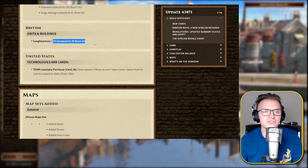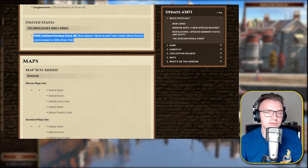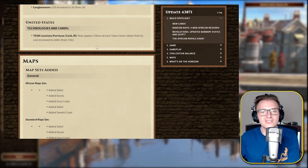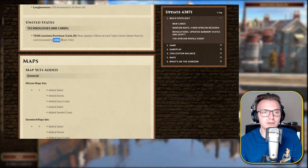Brits — Longbow line of sight has been increased. That's one of the first changes to Brits I've ever seen, which is kind of crazy. United States: the Louisiana Purchase card — age 3 now spawns 3 Bison down from 6, and a cost of 1000 coin. That card was crazy — having all that Bison spawn at your town centers with 6 of them is an insane amount of food. So yeah, that was a crazy card.